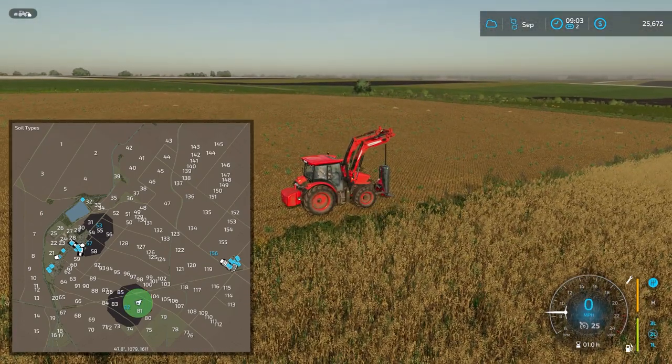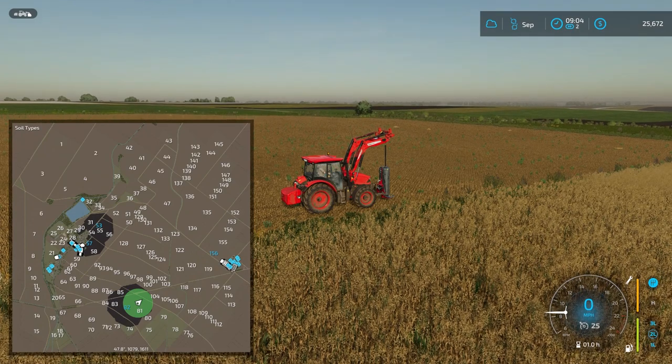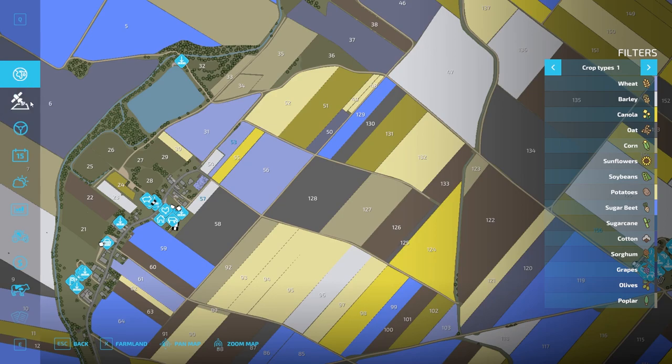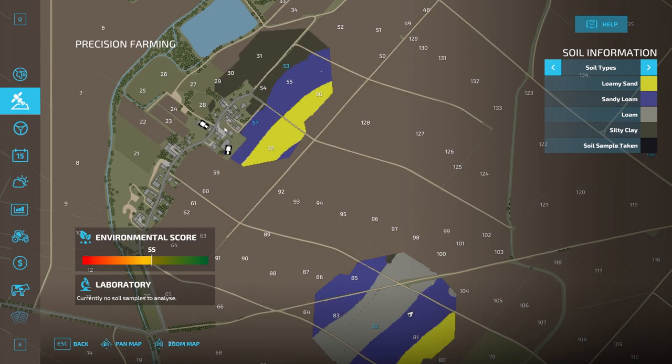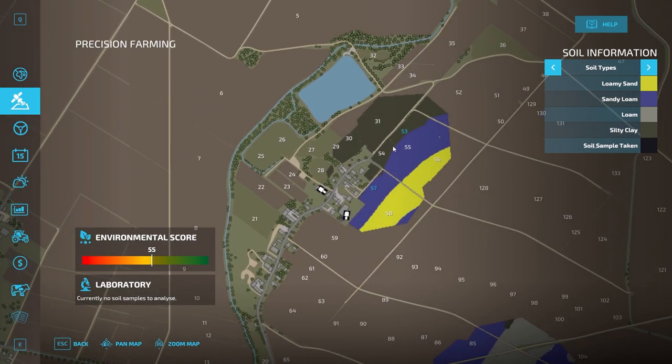Now let's send everything off for laboratory analysis. So field 82 is almost all loam — that's why we bought it. And field 53 is all clay, so that's probably a good grass field.